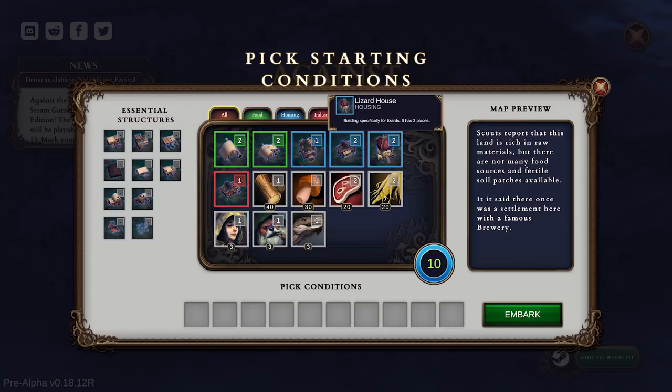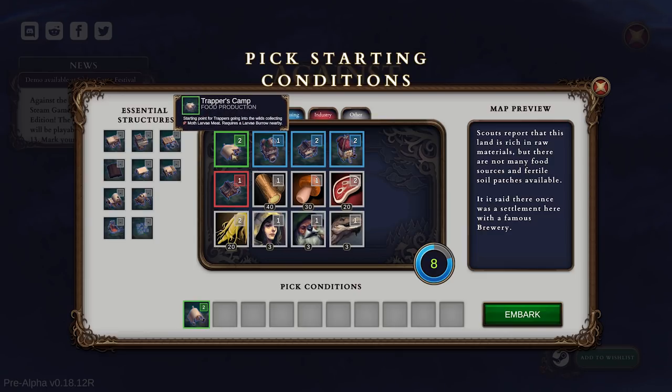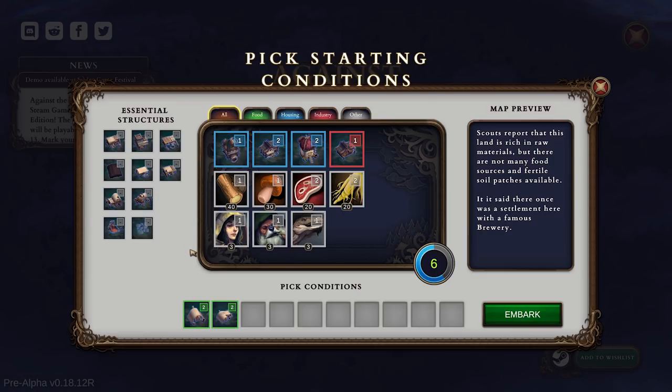These won't provide better quality of living for each individual race, but for now they're all just going to be lumped into the shelter. Foragers camp is pretty important, and trappers camp — that's going to give us food. One of the types of food, which is roots and mushrooms. And then this one is the larvae meat. They're not really going out and killing deer or anything. There's still some little pods on the floor, but you'll see when we get started.